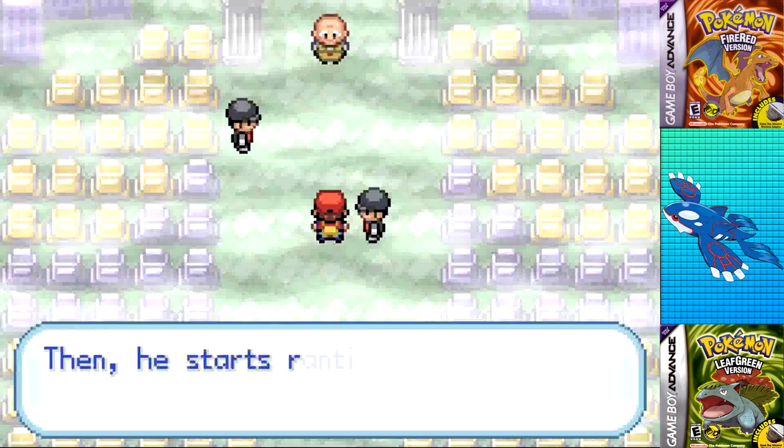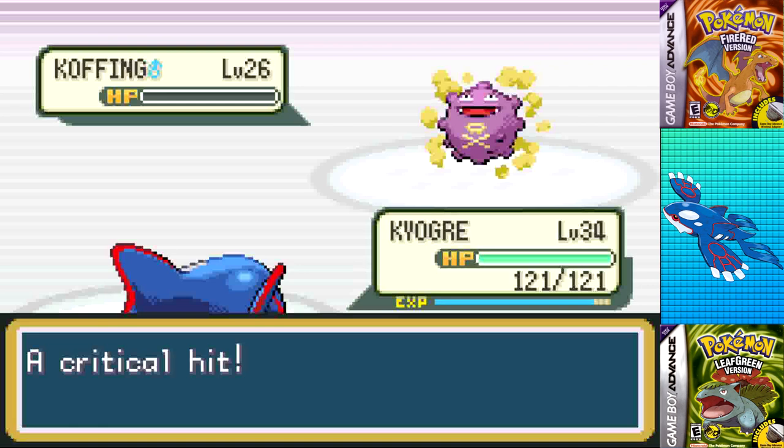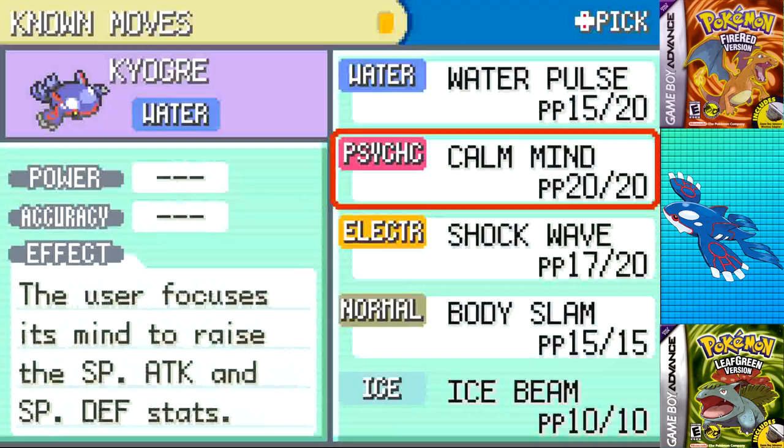Gyarados is also a one-shot with Shockwave, Growlithe goes down to Water Pulse, and Kadabra with Body Slam — now that's what I call a versatile sweeper. There's also a Rare Candy in the Pokemon Tower before the Ghost Marowak. I fought a few optional trainers since I wanted to hit level 35 before exiting, and sure enough on the second Rocket Grunt at the top before rescuing Mr. Fuji, I learned Ice Beam over Body Slam, since Calm Mind now assists with all three of my moves.